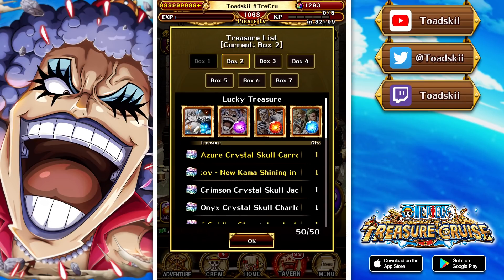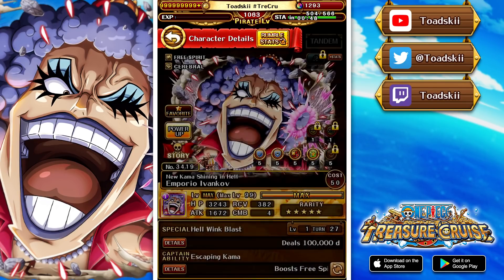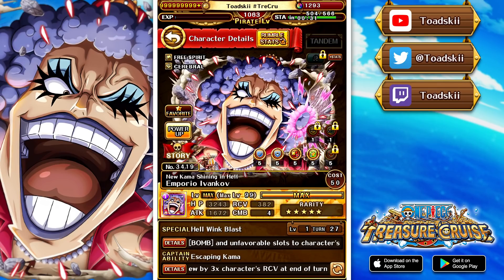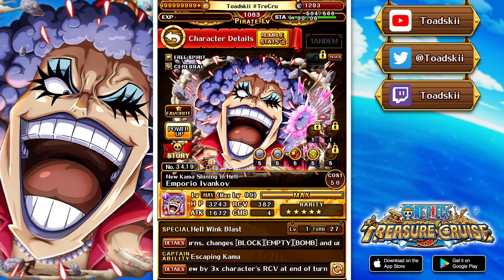Before we get into the video with three different teams for each of the variations, let's go to my character box and break down what each of these brand new units do. Here is the brand new Ivankov — the character we're all playing against right now. Ivankov is an INT Free Spirit Cerebral with a 3.5x attack boost, 1.2 health, and 3x recovery at the end of a turn. His special does 100,000 fixed damage to all enemies, removes resilience and damage reduction for five turns, changes bad slots into matching, and gives Free Spirit and Cerebral characters a 2x attack boost for one turn. For a free-to-play unit, this is a very good special ability and it's a damage-dealing special too.